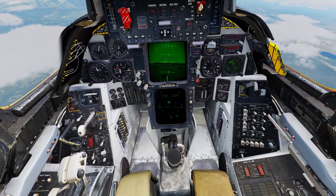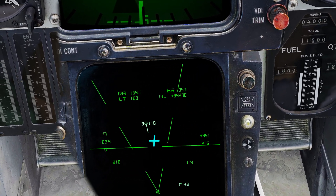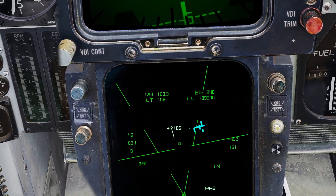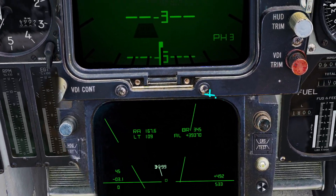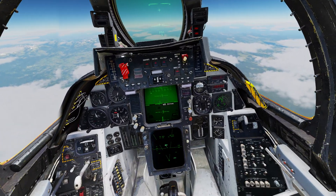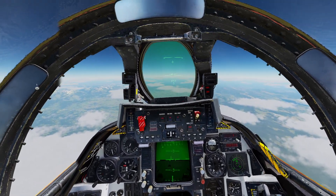At this point we now see a countdown on the right-hand side, telling us how many seconds until the missile impacts. When this number starts to flash, it means the missile has gone active and we no longer need to guide it into the target, as it is a FOX3. Until that number starts to flash, we are required to keep the target lock on our radar so that we can guide it in.